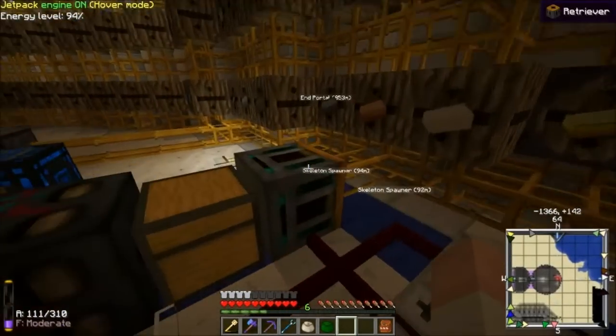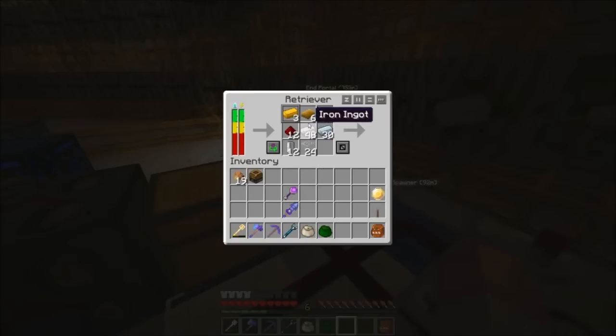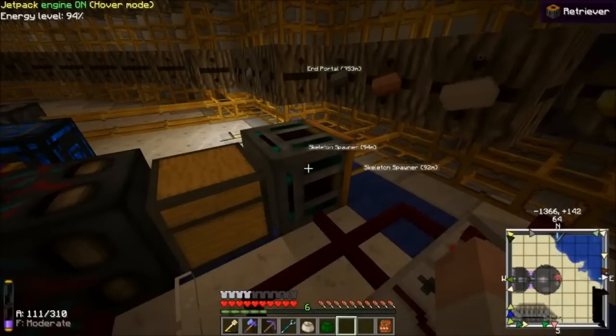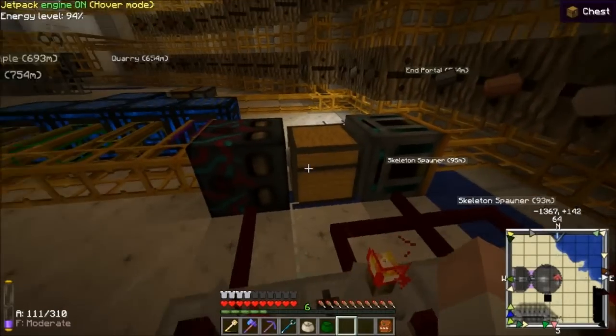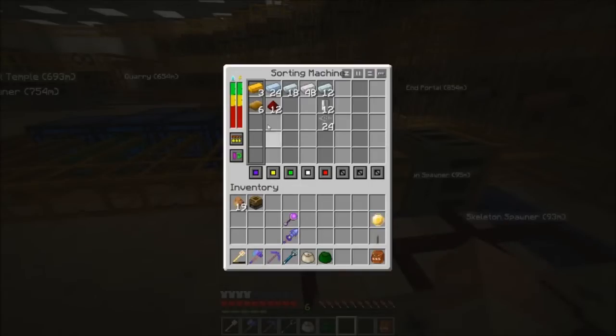This is how it works. This retriever here requests all the items needed to make six geothermals and dumps them in this chest. This sorting machine here will take each of the resources and split them into separate components that the fabricator will make.